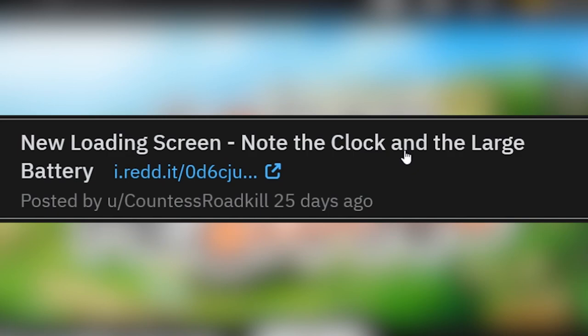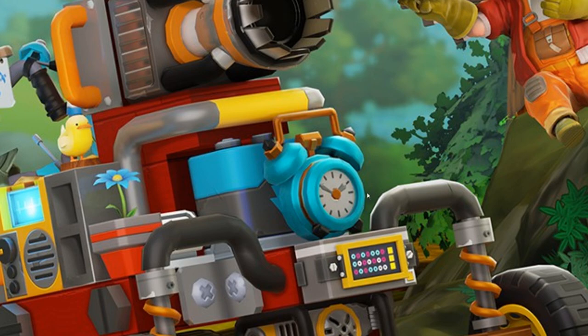We got a new loading screen here. Note the clock and the large battery — they're pointing out the new analog clock over here. Remember, we've also seen a digital clock in a recent dev blog. They're also pointing out this battery part, although I'm not sure if the battery is actually new. I think this might actually be an old battery — the batteries we already have in survival, just painted blue. Not sure about the battery. But this clock is definitely new. I wonder what it does.